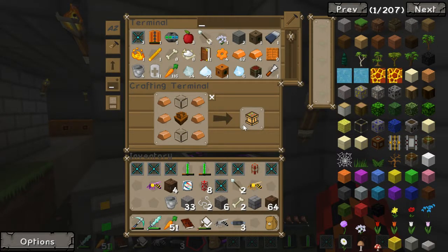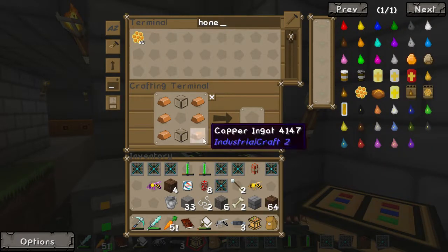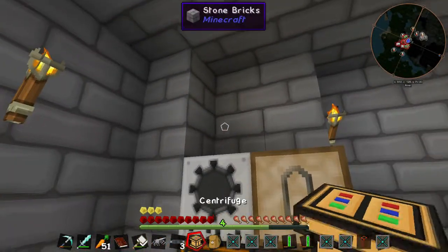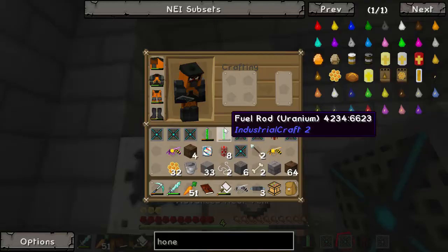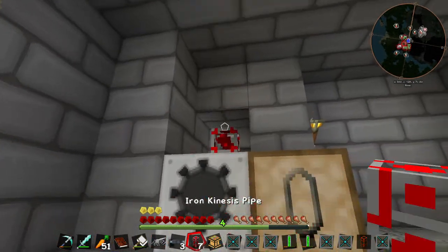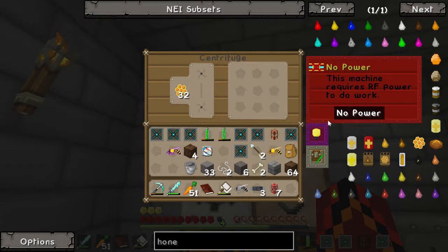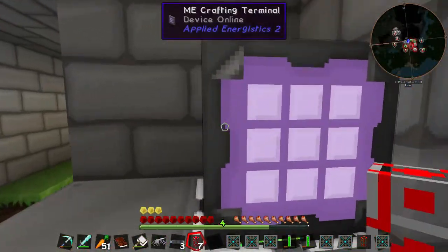I've already put the recipe in there because there's no actual recipe in the NEI. So we got a centrifuge and we use the centrifuge with honeycombs - we put 32 in just in case. We're gonna shove it here, take that up, put that down, get our iron kinesis pipes, and shove the centrifuge there - that should be powered now. I've never used one of these so I'm just going to put the honeycombs in and hope something happens. This machine requires RF to work... we're gonna have some power problems, aren't we?